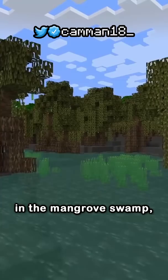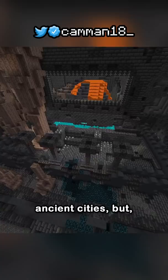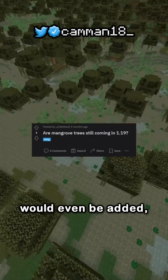This wood spawns in the mangrove swamp, but since the announcement we've seen a lot of the wild update, like frogs and ancient cities, but still no mangrove trees, leading people to question if it would even be added.